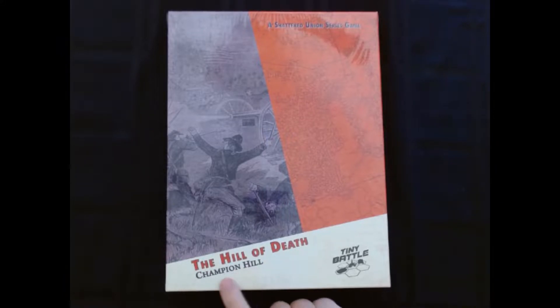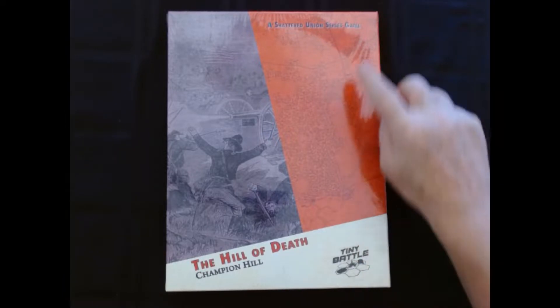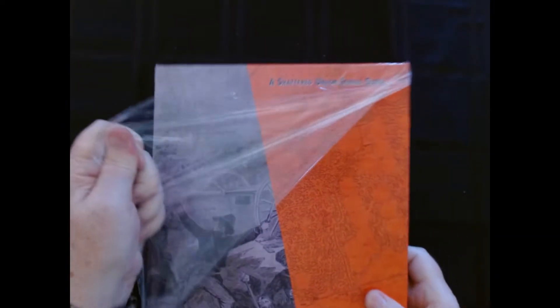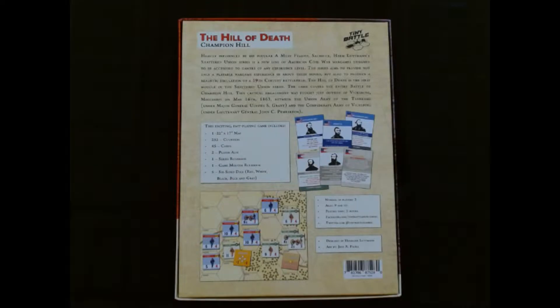The game is The Hill of Death, Champion Hill, published by Tiny Battle Publishing. It's a new series called The Shattered Union Series. Heavily influenced by his popular A Most Fearful Sacrifice, Herman Luttman's Shattered Union Series is a new line of Civil War war games designed to be accessible to gamers of any experience level.